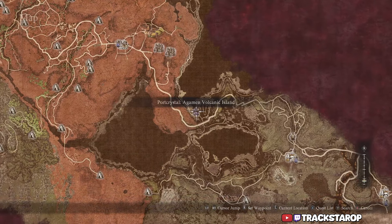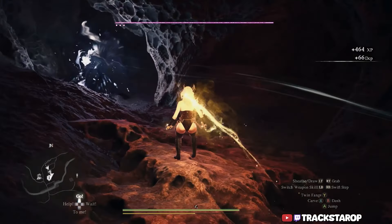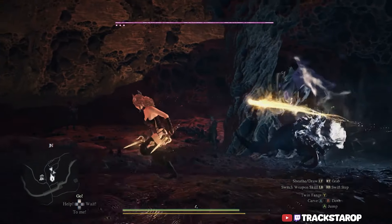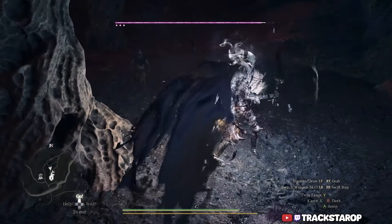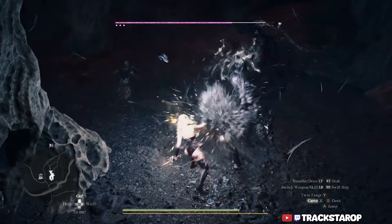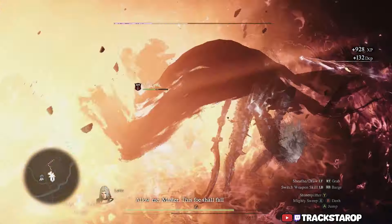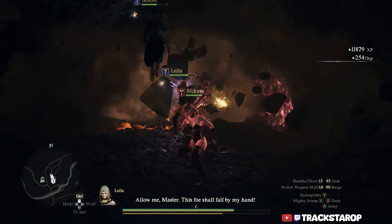The next location is going to be southeast of Bak Batal, right next to the Gamen Volcanic Island port crystal location. It's going to be guarded by a Dullahan, so you could either fight it or just go loot the chest and leave. From my experience, you probably want to kill this enemy because it loves to chase you down and it does this blink where it'll just teleport to you. So you're better off just taking care of it before you loot the chest.